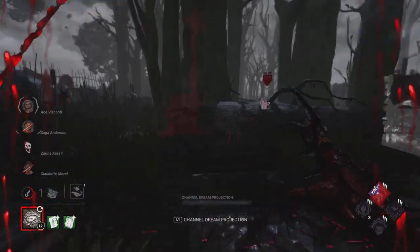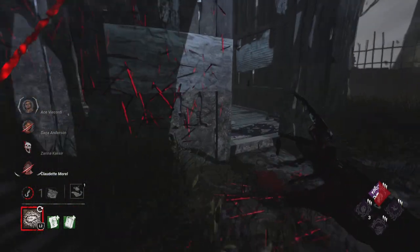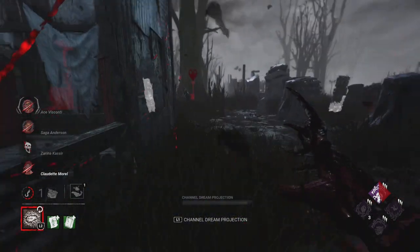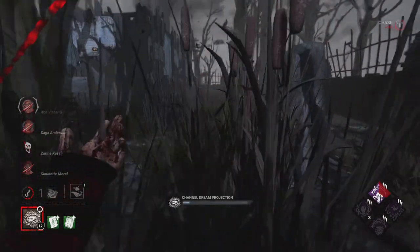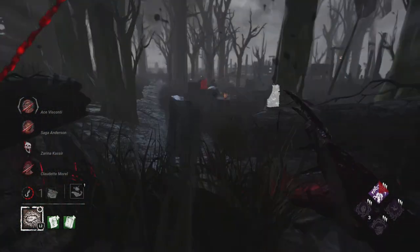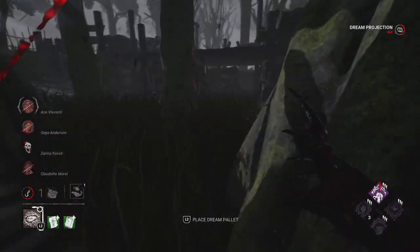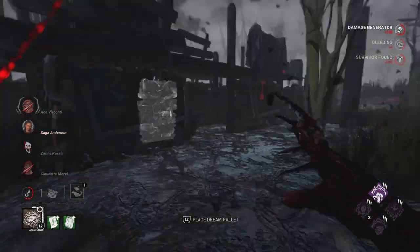Unless you know your killer really well, you can make it happen. Anyway — as you can see Ace is trying to BM or something; they tend to get really cocky over things they have no control over, like gen speeds and chase potential, which mostly has to do with the map. But he got hit anyway, which is good. Everybody's injured; at least one of them is going for a heal, which gives the gens time to go down. They're trying to reset — they're at one gen and kind of leaning back, which gives us the opportunity to start getting some pressure going.